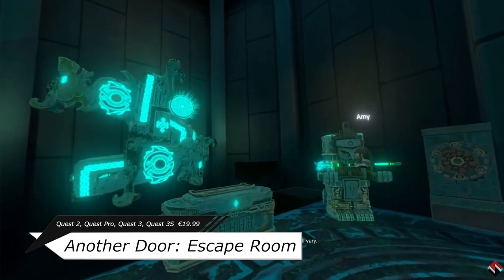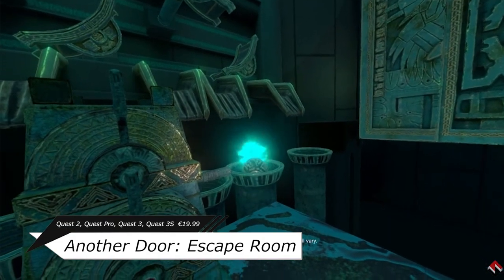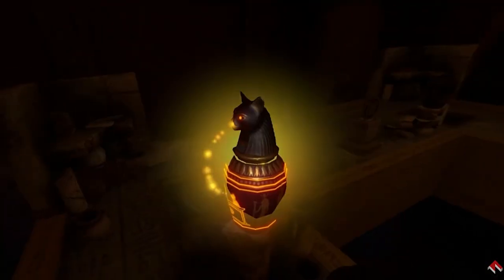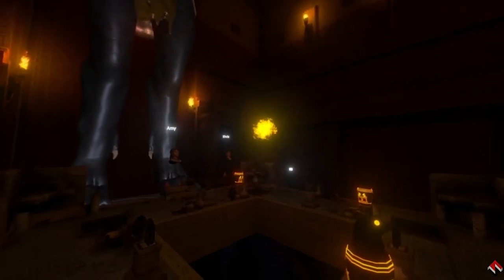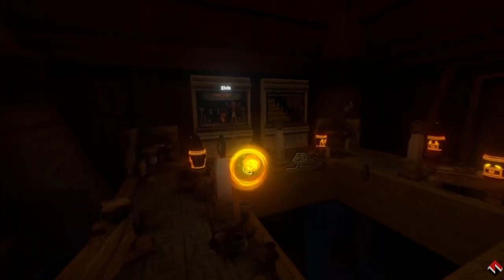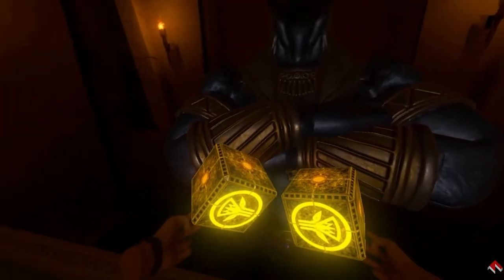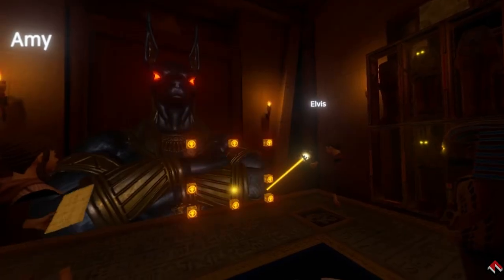Another Door is an Escape Room puzzle game, where you plunge into a series of immersive and rather unsettling environments, each one presenting a different kind of ambience, and try to leave as soon as possible before the host arrives.